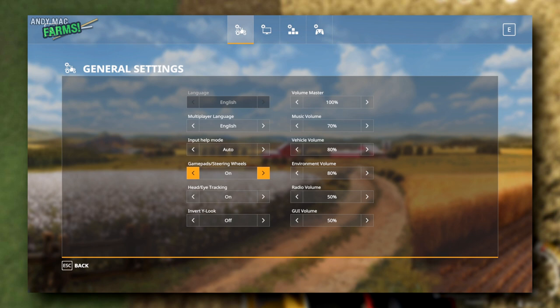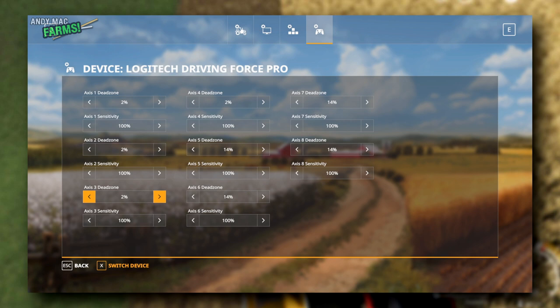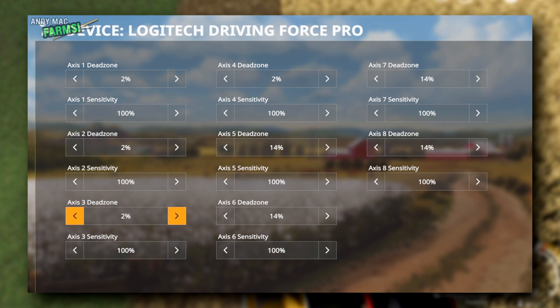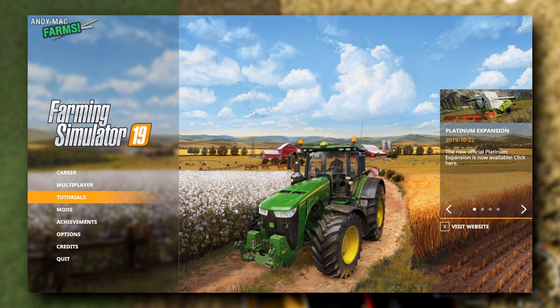On your settings, if you are using a steering wheel, go to your far right gamepad settings and click on Switch Device. It should switch over to your steering wheel settings. I'm using a Logitech Driving Force Pro. I'd suggest setting the dead zone to zero — I find the dead zone with a steering wheel is more of a hindrance than a help. Set axes one and two to zero percent, and make sure you hit Apply after making any changes.